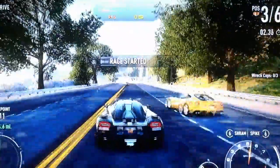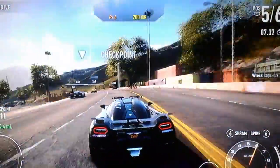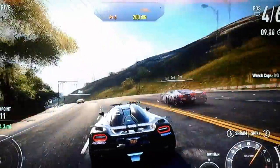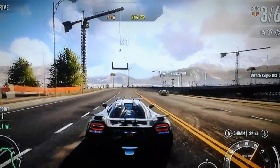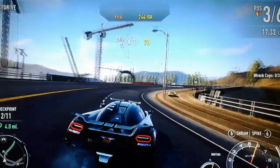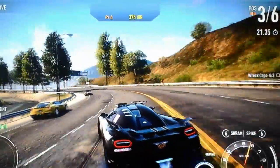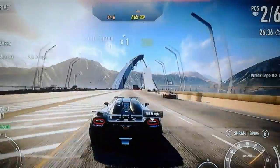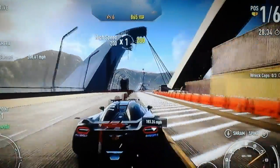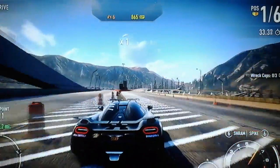Depending on what side you chose — like if you chose racer — you get this car, and it's a faster type. It's kind of like a special enforcement. And then you've got the enforcer, which is a more heavy duty version of this car, but it's not as fast. And then you have the undercover version, which I think is what you get for doing the pursuit or the drive type.